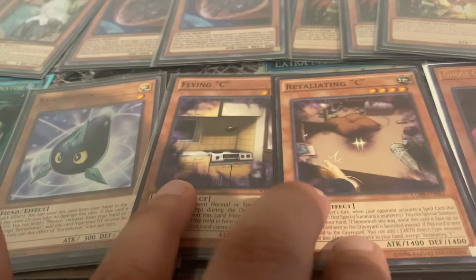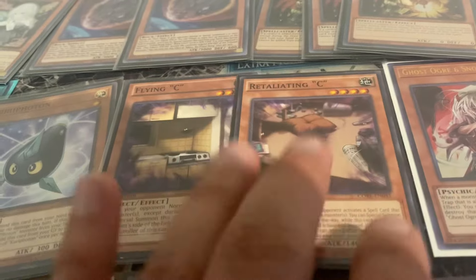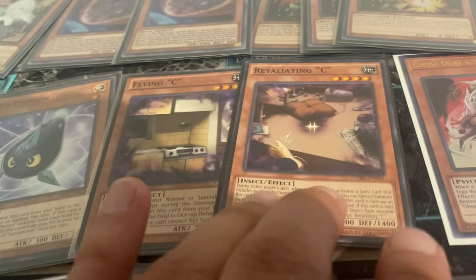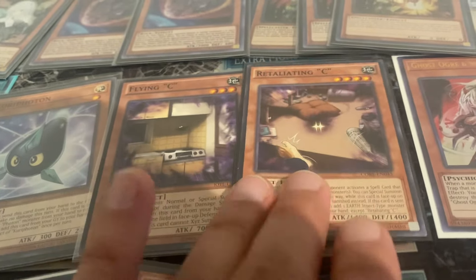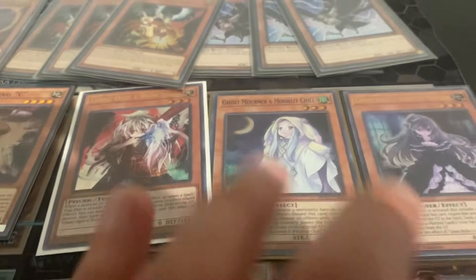The Flying C and Retaliating C — not their format right now. Very good against Snake-Eye, Fiendsmith, or any deck that relies heavily on the graveyard — very decent, good as a main or side deck option right now, personal preference. Moving on to three of the six ghost sisters.